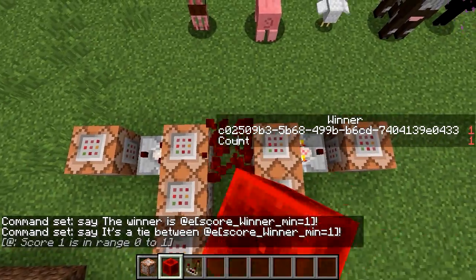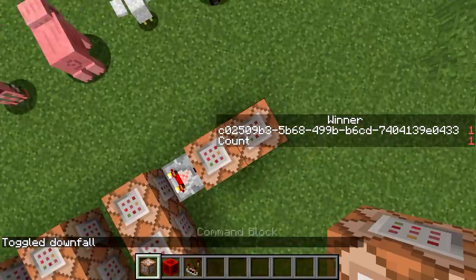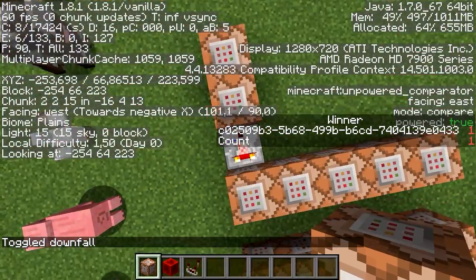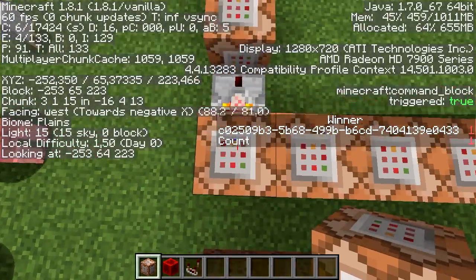Now if we run this, this gives us a bit of a problem because this comparator is stuck. It's a thing with command blocks — this thing is triggered, it's stuck.